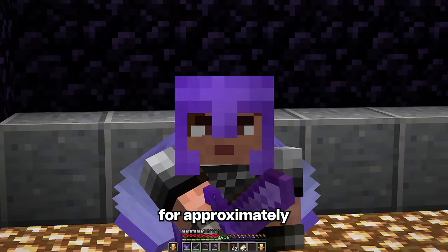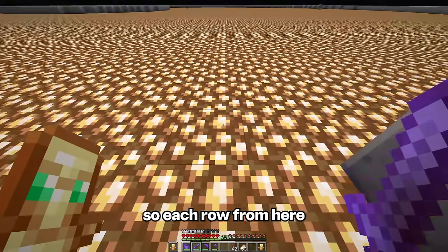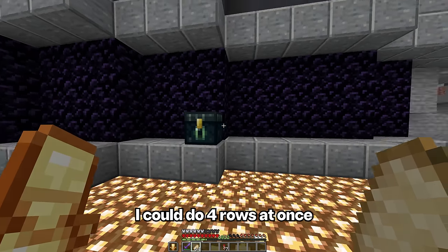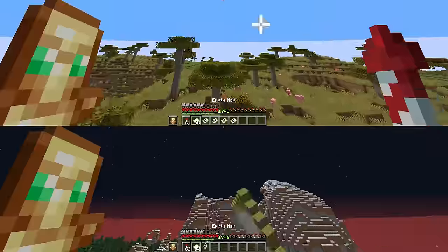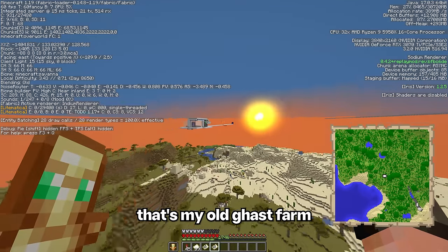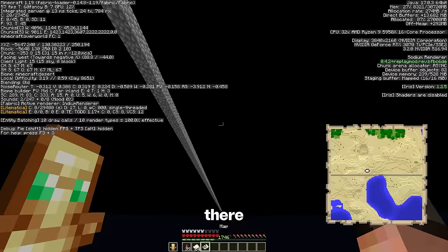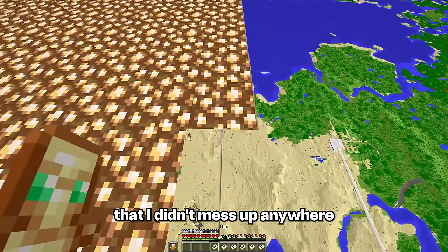After recuperating for approximately 6 minutes and 14 seconds, I decided to start. Each row from here is 97 maps long — I think if I pack enough shulkers and make sure not to mess up, I could do four rows at once. Here we go. Whoa, that's my old gas farm — I completely forgot about that. Here's spawn, that's pretty cool. That should be the fourth row finished. I'm crossing my fingers that I didn't mess up anywhere.